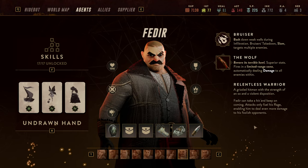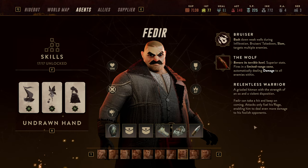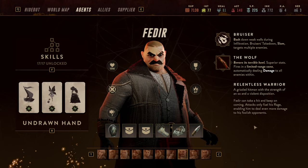Which brings us into S tier — characters who excel at at least one role and are also good at another on top of that. Agents that typically turn the tide of battle just by being in your group, heads and shoulders above others when played right.